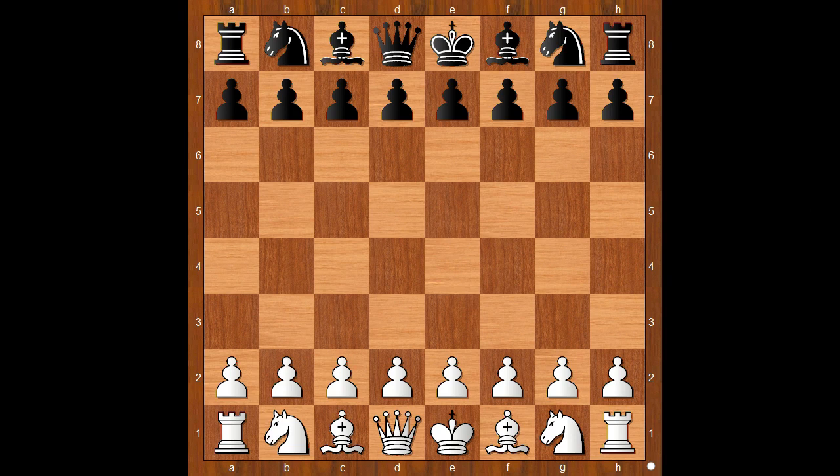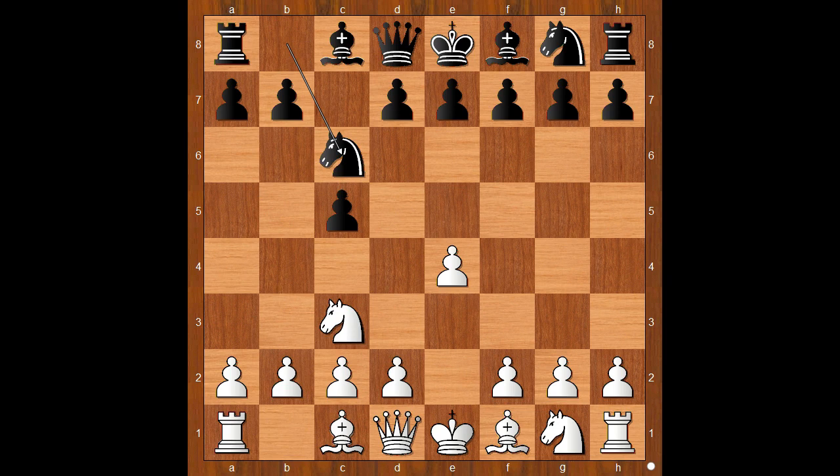Steinitz had white pieces and he started with e4. Blackburn played c5, the Sicilian Defense. Maybe knight to c3, knight to c6, and now g3. Is it going to be the Closed Sicilian? We'll see.